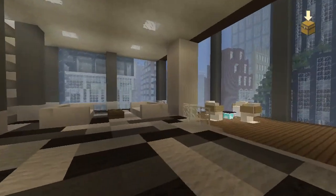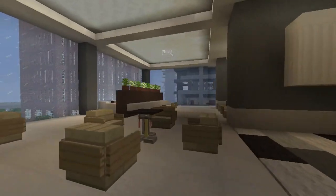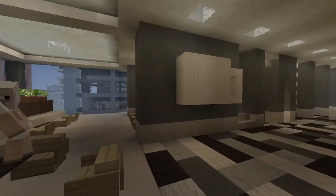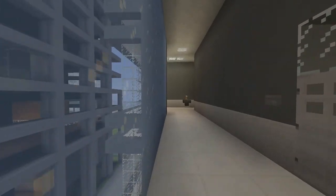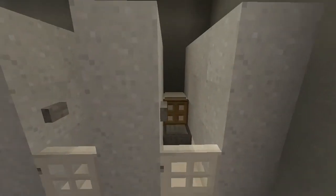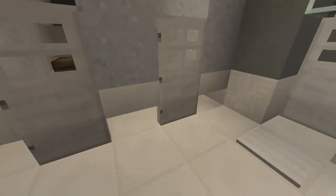Up here is the second floor lobby. It's pretty much a lobby, and there's a coffee shop right here. There are bathrooms down there — I'll show you one. Here's the usual stalls, and I make my toilets different now, so I don't have to put it on a platform like I used to.